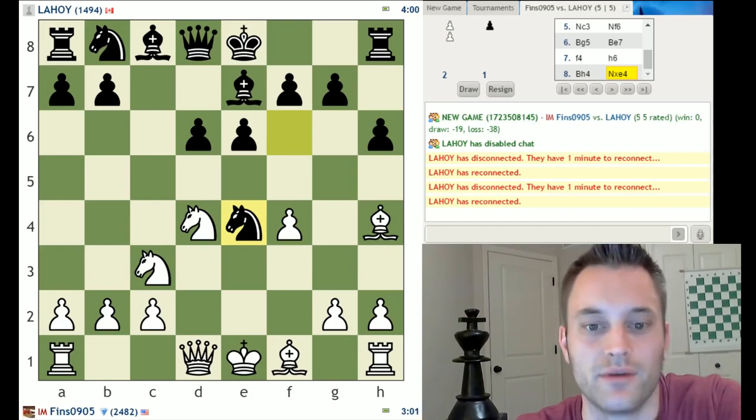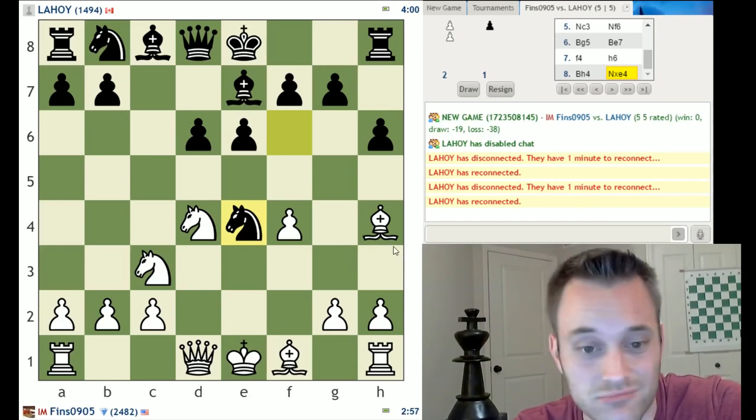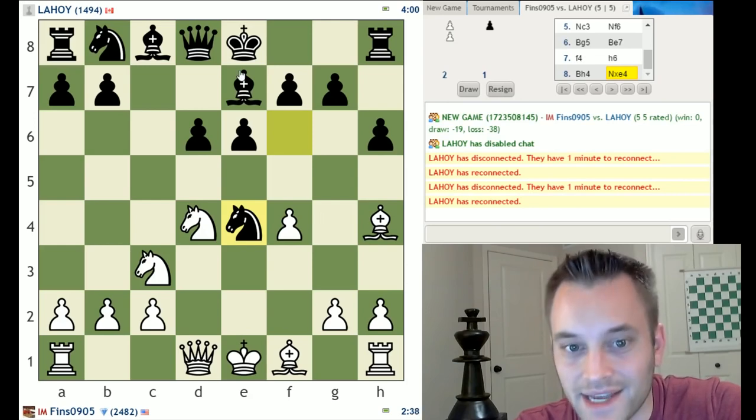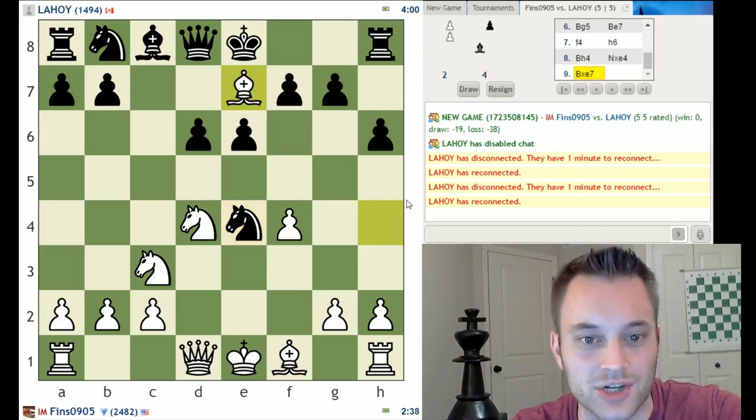Bishop takes e7 is the move I really want to play. Knight takes e4, bishop takes h4 is just a pawn with check. I'm liking the line: bishop takes e7, knight takes c3, queen g4. They could play king takes e7, but at least I have some compensation in the form of black's king being in the center. Let's give that a shot.